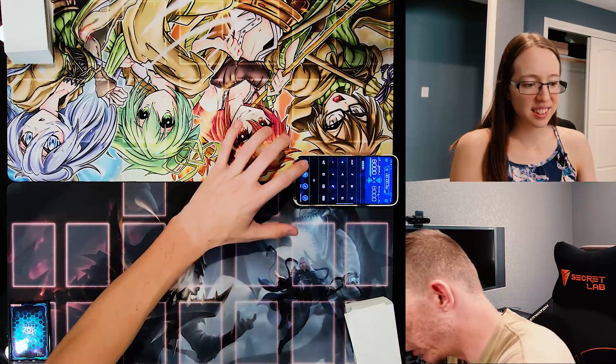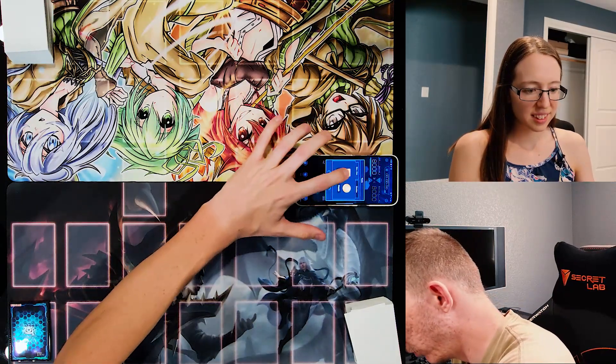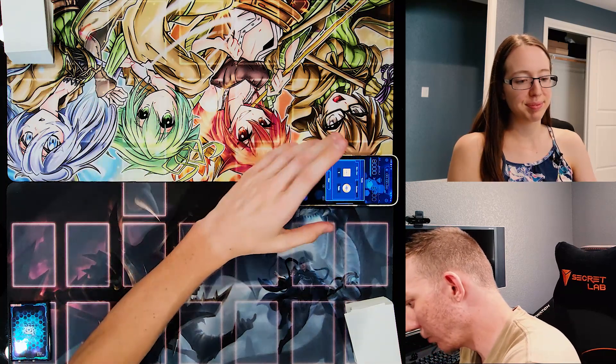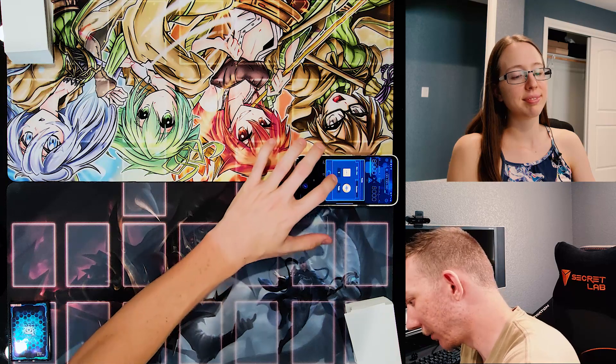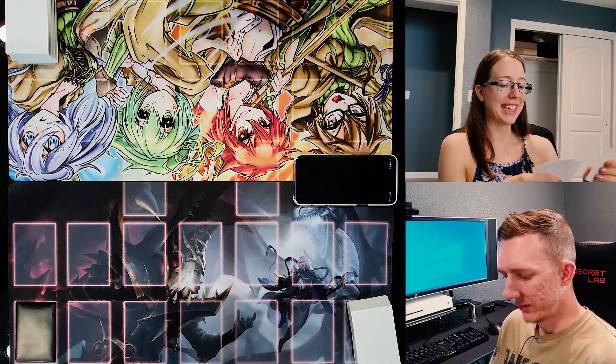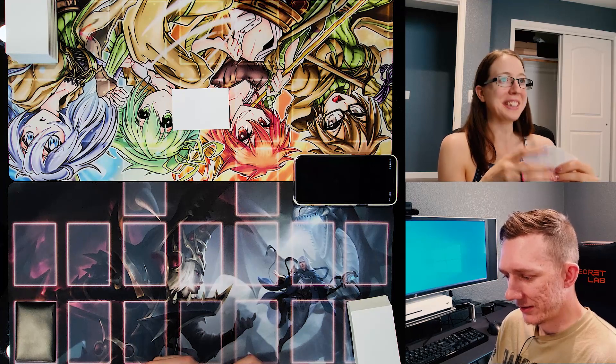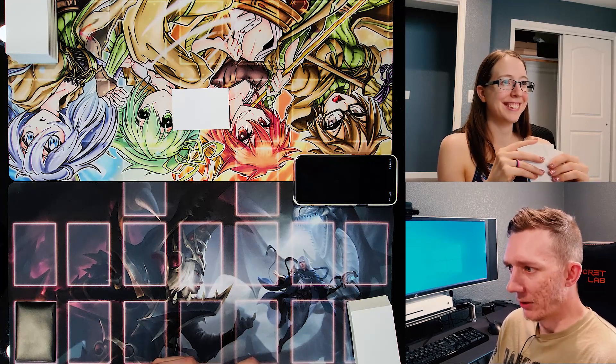Okay so we'll do the coin flip — heads or tails? Heads. Tails. So I will go second. I'll go second. I set one card. I end my turn. That was your big play.